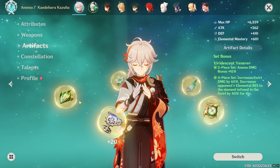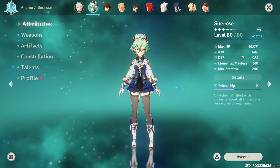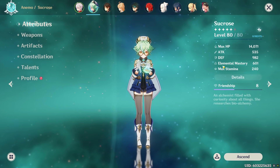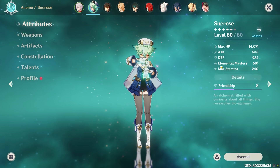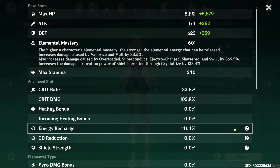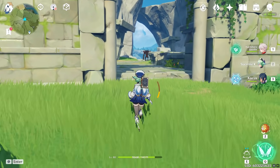Switching over to Sucrose with the exact same artifact pieces: she has lower attack because of lower base attack, and lower elemental mastery because she gets less from leveling compared to Kazuha. All other stats — crit rate, crit damage, and energy recharge — are exactly the same. The only differences come from Kazuha's higher base stats.